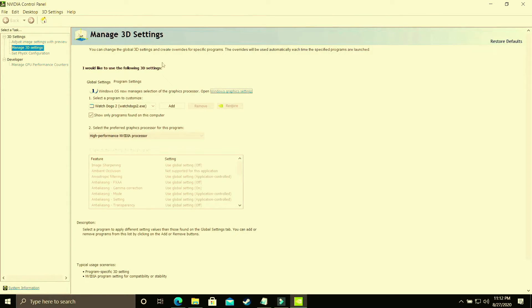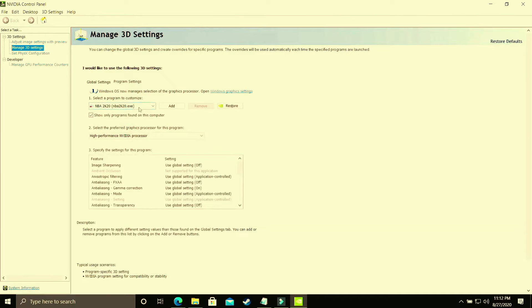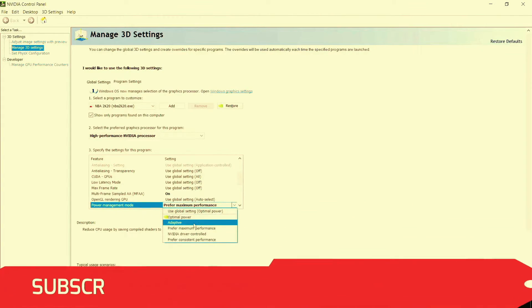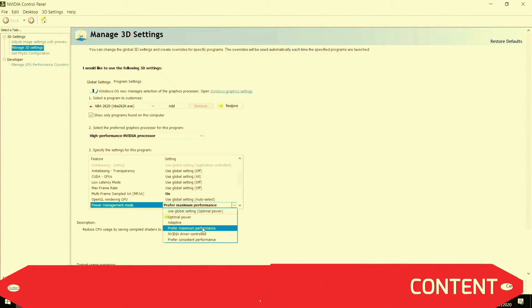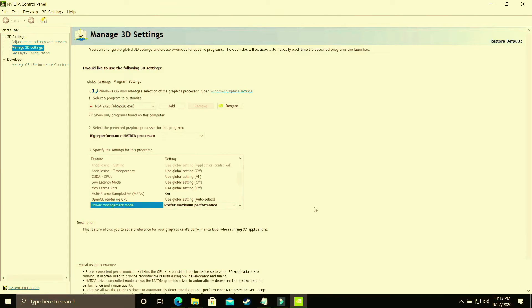Here you have to select your game's .exe file — whichever game you are playing — and make sure it is running on the high performance Nvidia processor. Since I don't have Ghost of Tsushima on this PC, I'll show with NBA 2K20 again. Once you've selected it, scroll down and go to Power Management Mode. By default it is on 'Optimal Power' — you have to change it to 'Prefer Maximum Performance.' Apply these settings. This achieves the same result as changing the graphic settings in Windows 10, but done manually through the graphics card control panel.